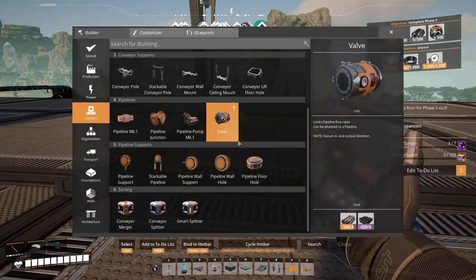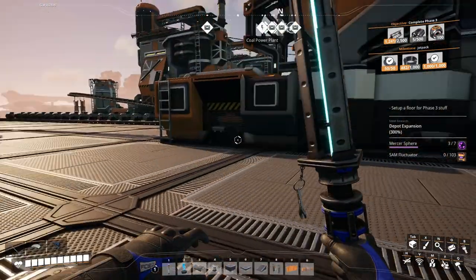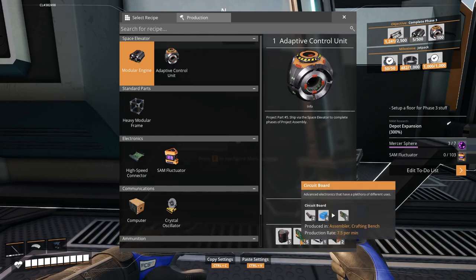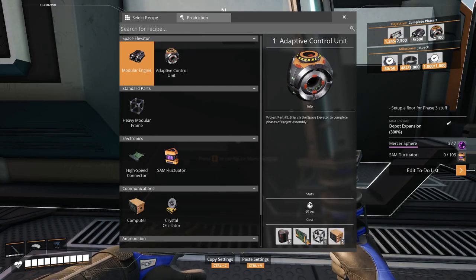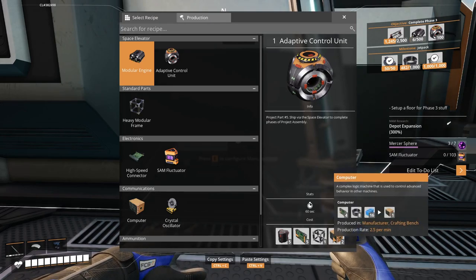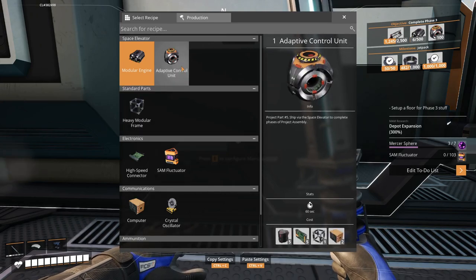Now we need another manufacturer. We need 10 motors and 20 modular frames. For the adaptive control unit we need those - we have them - we need circuit boards, we need heavy modular frames, we need computers. So we're gonna need a constructor to take over. High speed connectors - I don't need those yet. So this is gonna need computers and heavy modular frames.